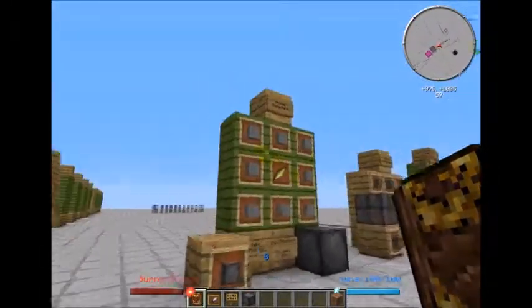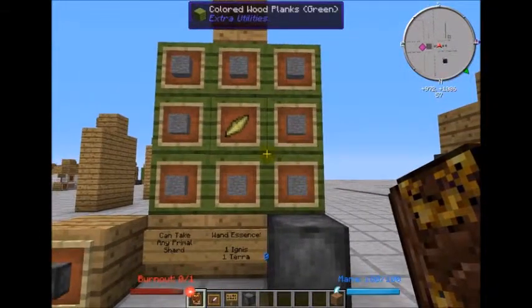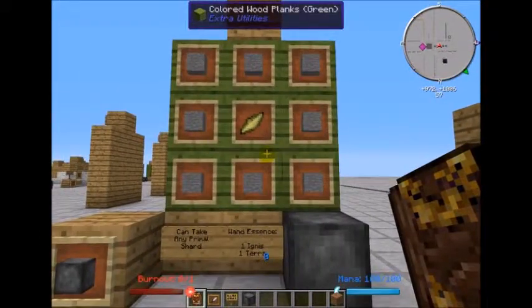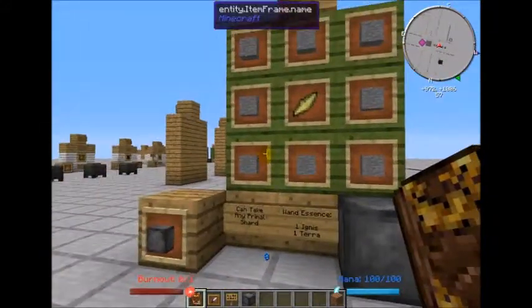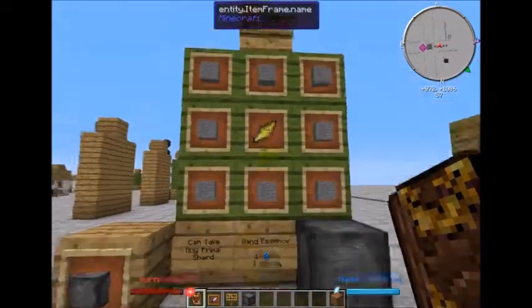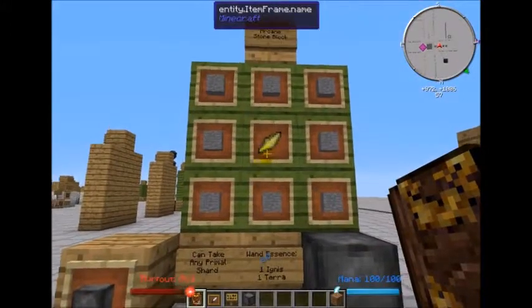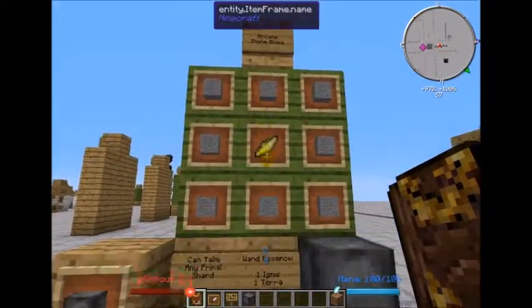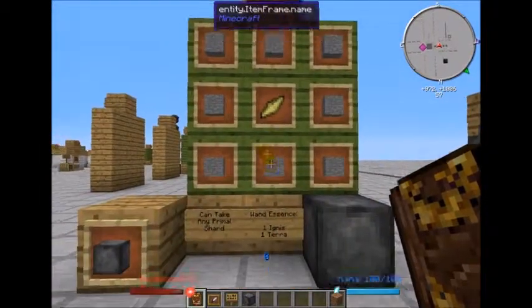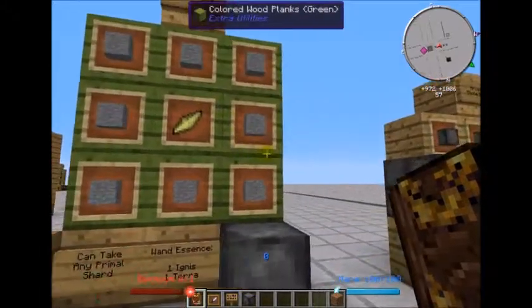We are going to talk a bit more about the Arcane Stone Block. We covered it during alchemy when making our Alchemical Furnace. It takes 8 Smooth Stone and 1 shard of any Primal Essence, plus 1 Ignis and 1 Terra in your wand to create this recipe. It creates 9 blocks of Arcane Stone.